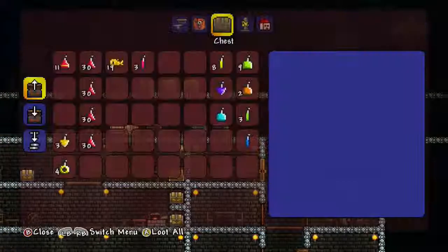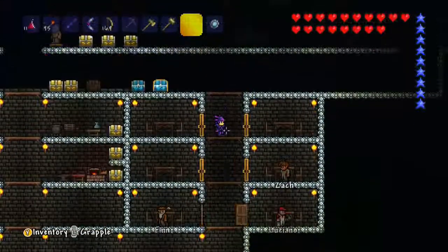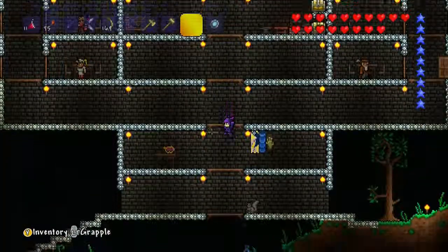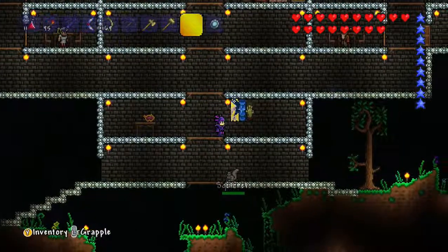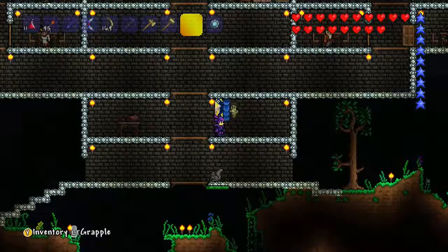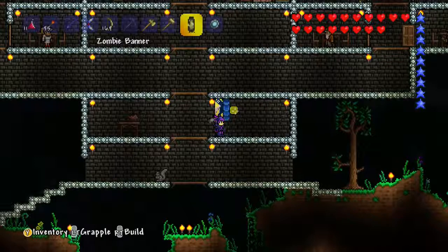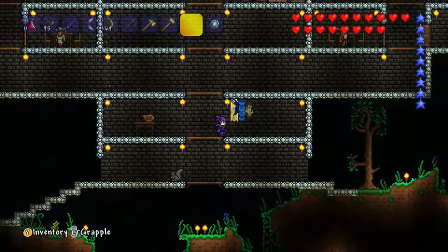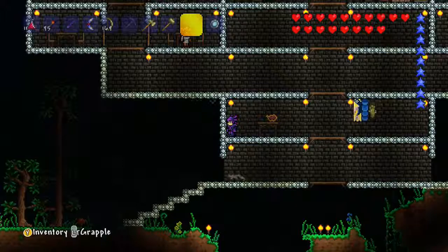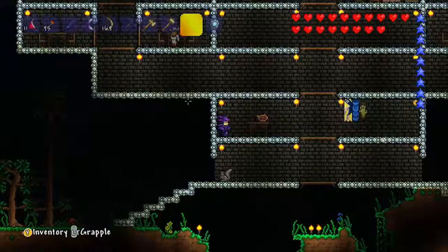I got a bunch of gems in here and potions, so that's pretty wicked. I did beat the eyeball boss and got some nice banners — the flying fish banner, the slimes one, and the zombie one. I might hang them up on the outside instead of having them on the inside — make them look really cool if I get a whole bunch eventually.